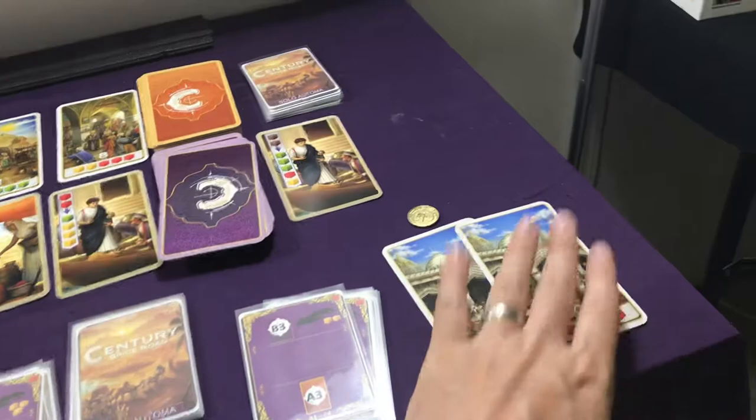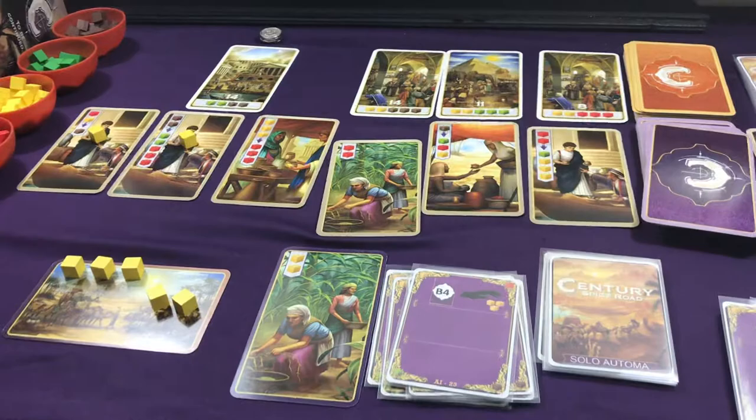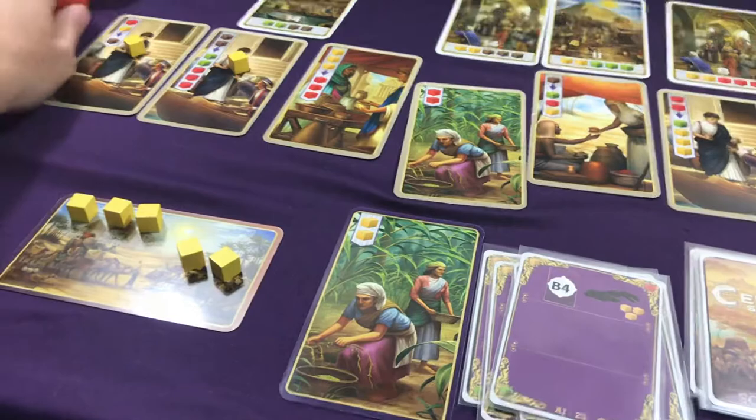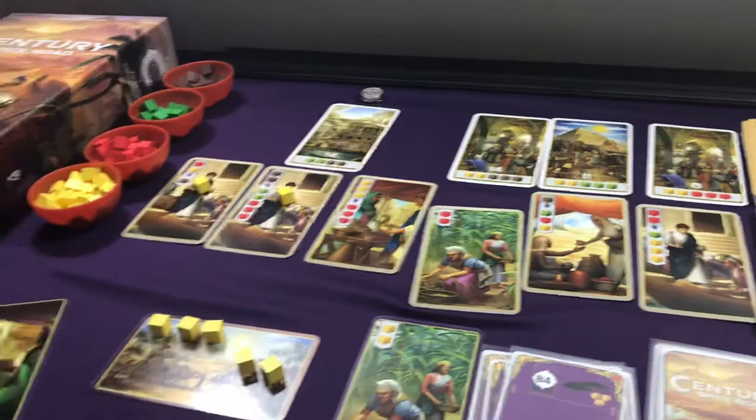This scoring is the same for both standard and expert. The Automa scores for point cards, coins, and one point for each yellow cube in your player area. You're going to score like you would in a multiplayer game: score for your cards, any coins you have, and any upgraded resources on your player board — so that's red, green, or brown cubes.